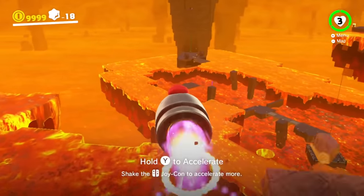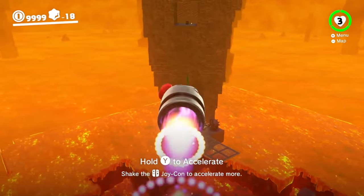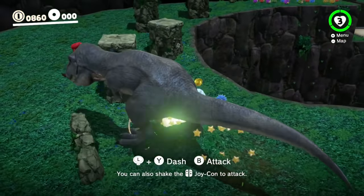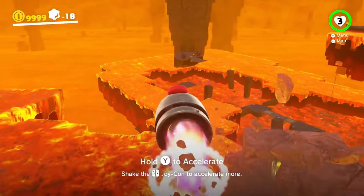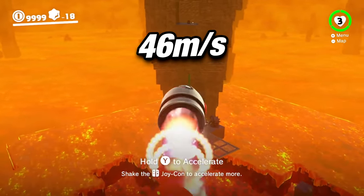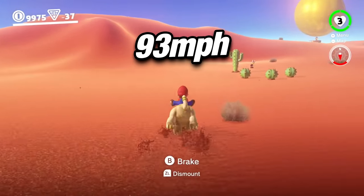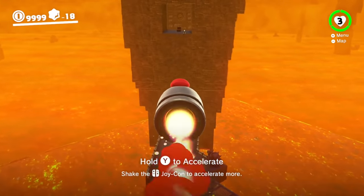Bonsai Bills are just bigger Bullet Bills, and something I've learned about Odyssey is that big stuff moves fast, even if it doesn't seem that way. As an example, the dinosaur travels at 48 miles per hour, even if the movement doesn't necessarily feel quick or snappy — you're just so big that you can traverse a very long stretch of land with little effort. The Bonsai Bill's speed clocks in at 104 miles per hour, or about 46 meters per second. It might be surprising to know this is faster than things like the Jaxi in Sand Kingdom, which only hits about 93 miles per hour, but the bigger something is, typically the easier it is for it to move quickly.